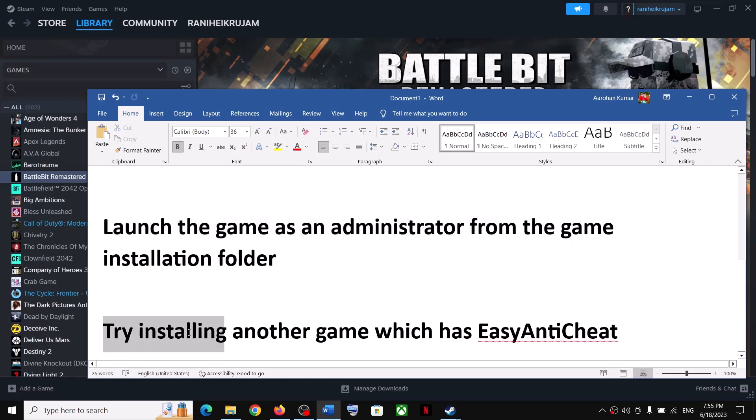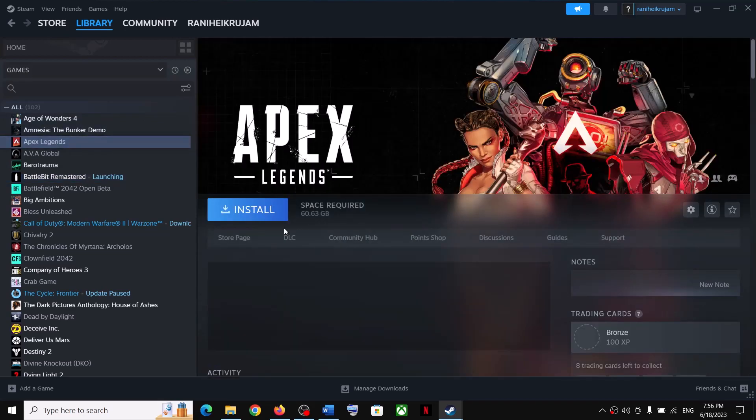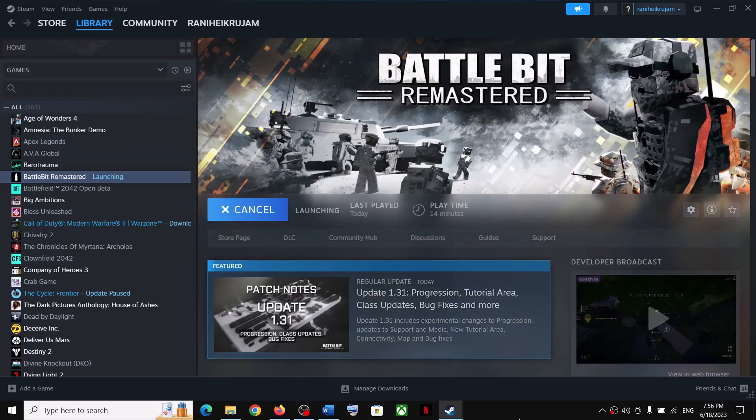The next step is to try installing another game that has Easy Anti-Cheat. For example, Apex Legends has Easy Anti-Cheat. Install it, play for a few seconds, then close it and launch your game to check.